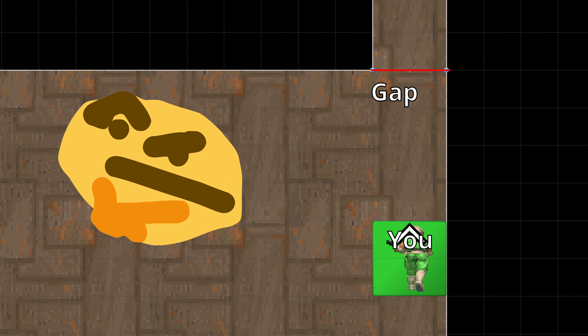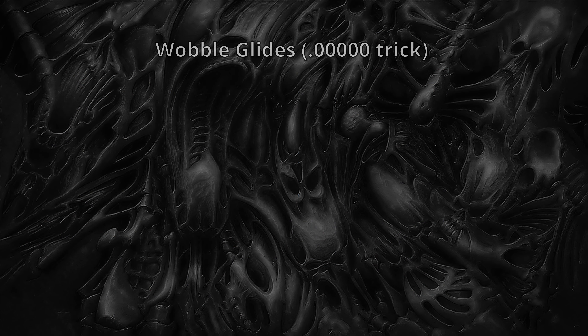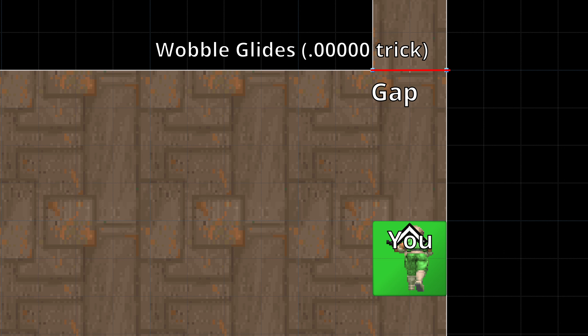In a real run, you will not have these tools available to assist you. Both of these options can be enabled under options, key bindings, and then toggles. I have mine bound to keys on the right side of my keyboard, but do whatever works for you.